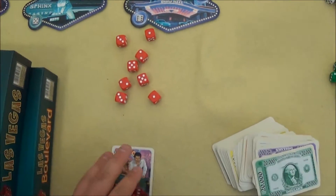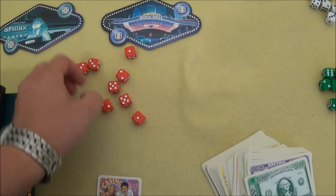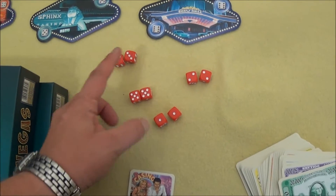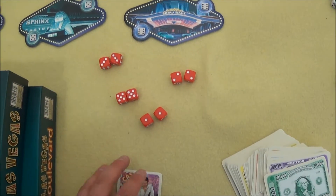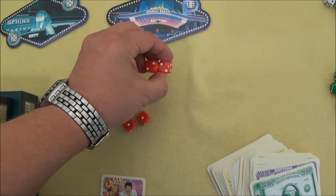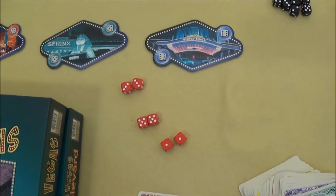The first player rolls their dice. Then they look at what they have — all dice of a given number. For example, here I have 2, 3, 2, 5, 2, 1, and 2. Now I can choose which number I take — for example all the 2s — and then place those dice on the corresponding casino. Then the next player goes, and so on.